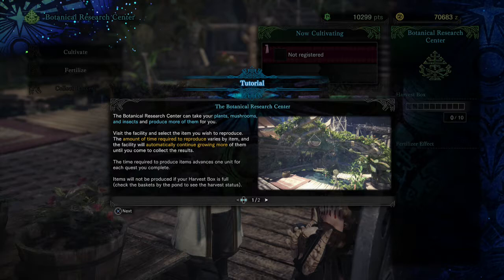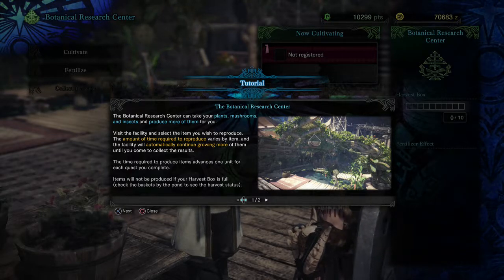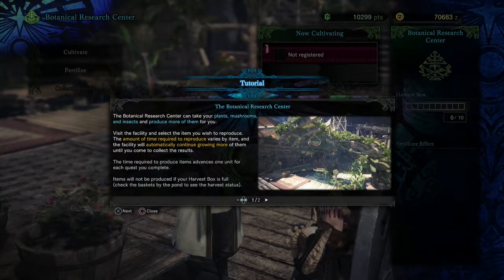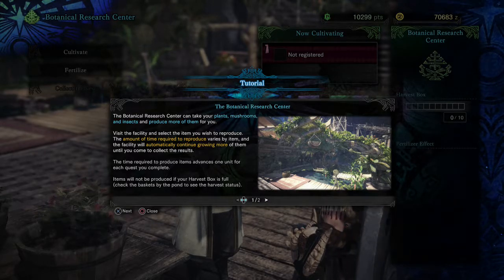The Botanic Research Center can take your plants, mushrooms, and insects and produce more of them for you. Visit the facility and select the item you wish to reproduce. The amount of time required to reproduce varies by item, and the facility will automatically continue growing more until you collect the results. The time required is one unit for each quest you complete. Items won't be produced if your harvest box is full — check the baskets by the pond to see harvest status.